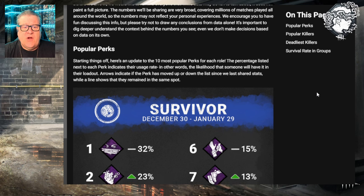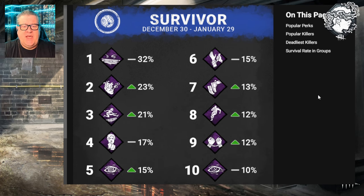Starting things off, here's an update to the 10 most popular perks for each role. The percentage listed next to each perk indicates their usage rate - the likelihood that someone will have it in their loadout. This data is taken from December 30th to January 29th - about one month of data. The top 10 survivor perks are: Windows of Opportunity at 32%, Adrenaline at 23%, Lithe at 21%, Resilience at 17%, Deja Vu at 15%, Self-Care at 15%, Sprint Burst at 13%, Dead Hard at 12%, Bond at 12%, and Kindred at 10%.